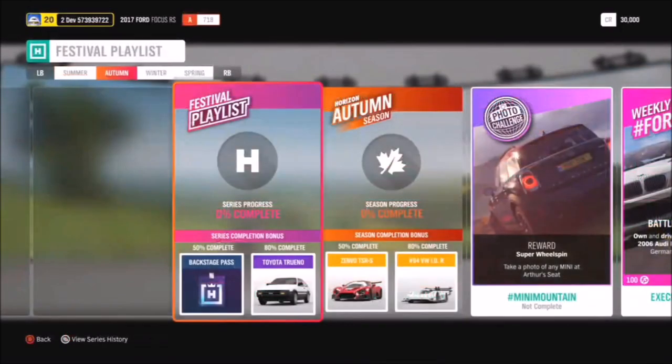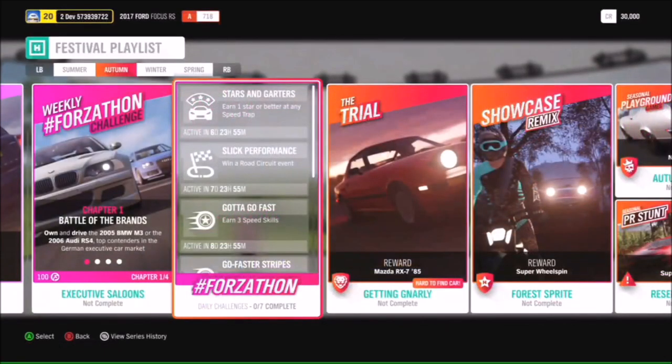Moving on to autumn - for 50%, you can get the Zenvo TSRS. That's the one with the crazy wing that does all crazy angles while you're driving around. And 80% gets you the VW IDR. I'm also going to quickly call out the Forzathon Weekly, which includes one of the greatest cars of all time, the 2005 BMW M3. The trial is another shot at the 85 Mazda RX-7.